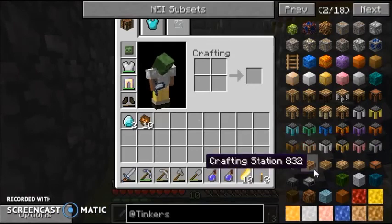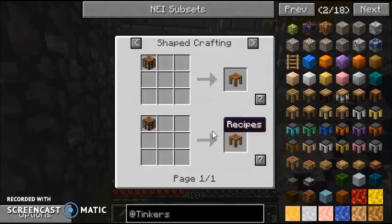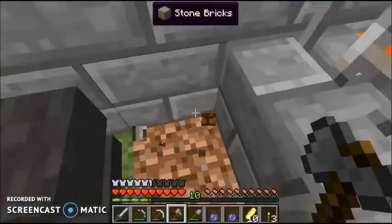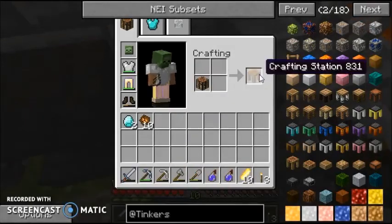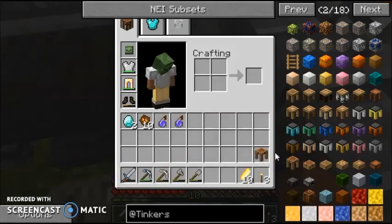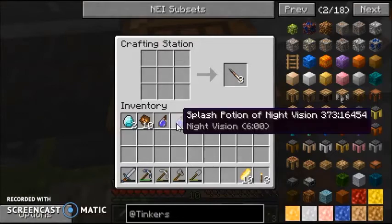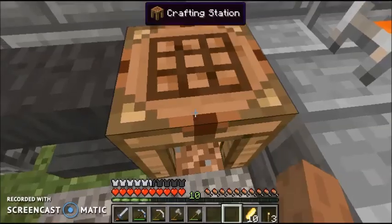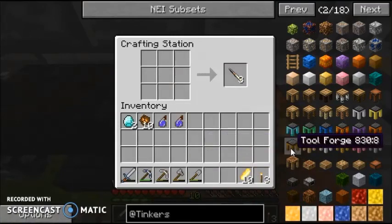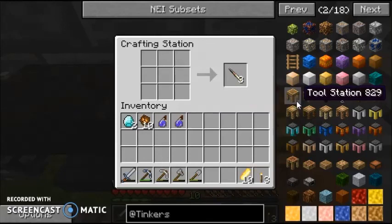I think we should get into Tinker's Construct and start working on it. I think this other crafting table is better to use because your items stay in them. Let me just check — but the glitch is still there. Yeah, our items stay here so that's useful.